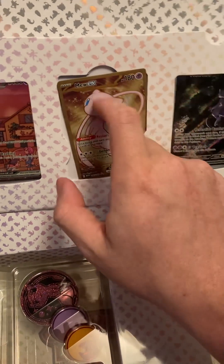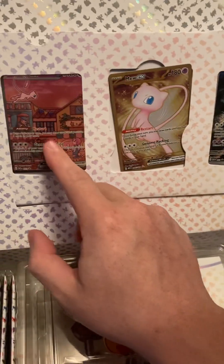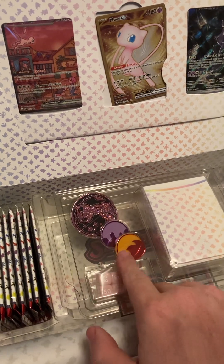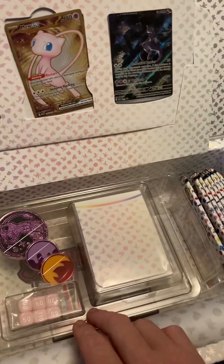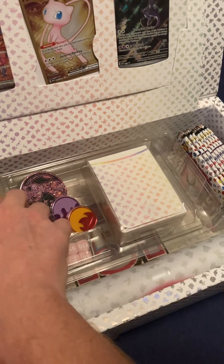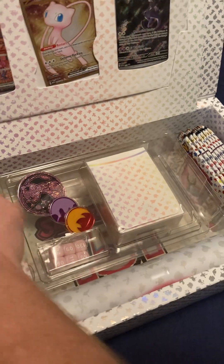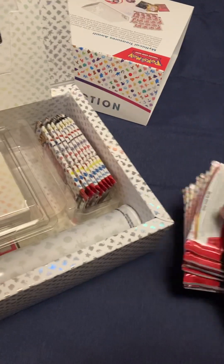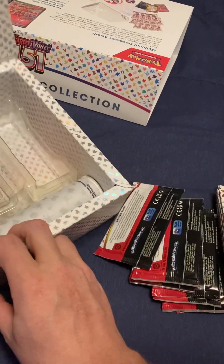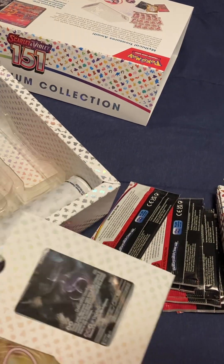Metal card. There's those two cards — there's the Mew and the Mewtwo. There's the metal coin, the counters, deck box. Here's the playmat down here. But anyways, we'll just get into opening the packs. I'll get these out. I don't really have any use for the extra stuff. But we'll see.